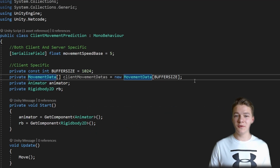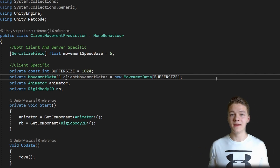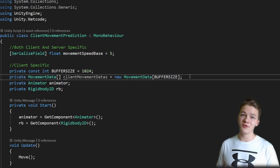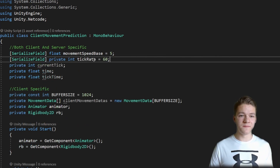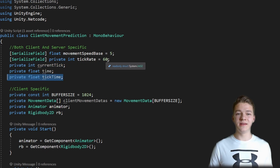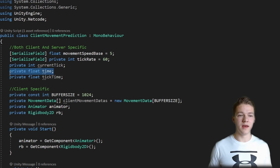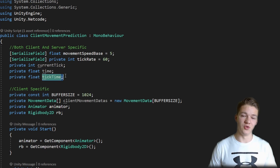I have added the movement data array, which will be storing all of the movement data of the user that we can then rewind back to if we need to. This array has a fixed size of 1024, because if it would be a list and you would be constantly adding elements, it would definitely not be performant. Then we have some information about the ticks: the tick rate for how many ticks we should have in one second, which is 60. We also need to know the tick time — if the tick rate is 60, that will be 0.016, which is just the time of one tick. We also have a time variable to which we will be adding the delta time, and if the time is greater than the tick time, we will just add a new tick.